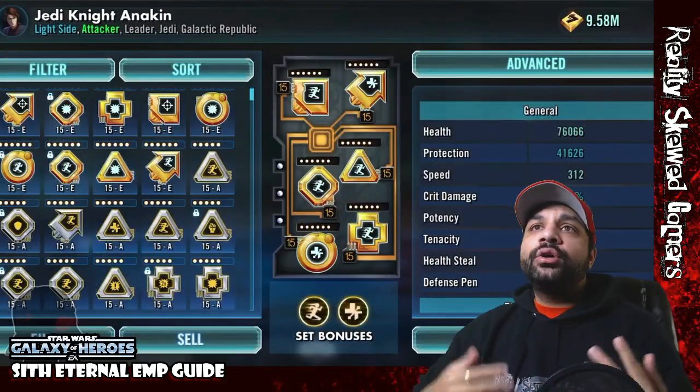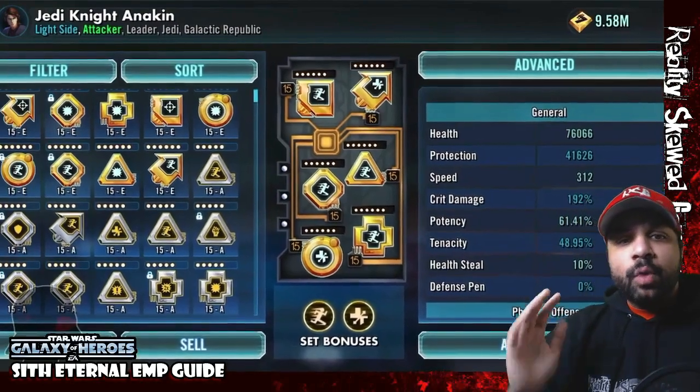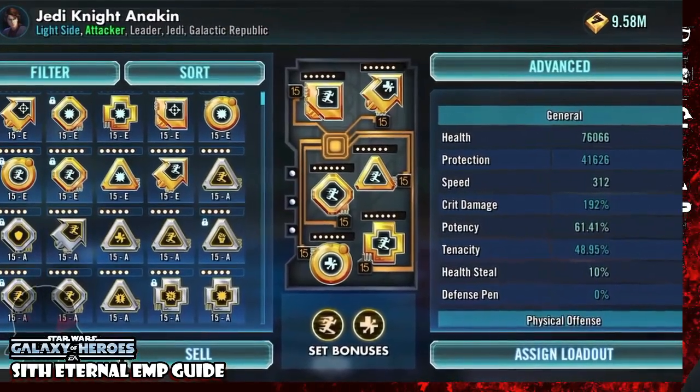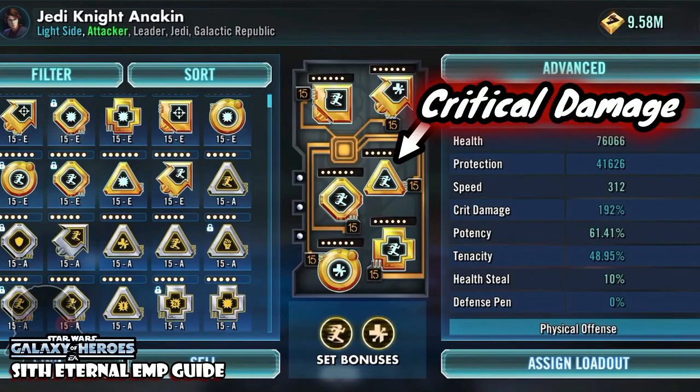Anakin's mods should also focus on speed. Speed comes into play here because you want to outspeed Mace Windu and get more attacks in. The speed we used was around 312. You'll also want a crit damage triangle — Jedi Knight Anakin needs to be fast but also able to do burst damage to burn down Mace Windu. The overall difficulty of tier two is considerably less than tier one; more people struggle with the first tier.